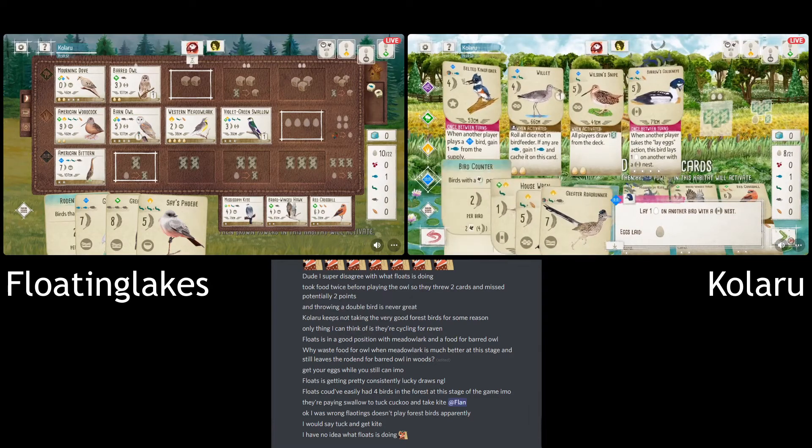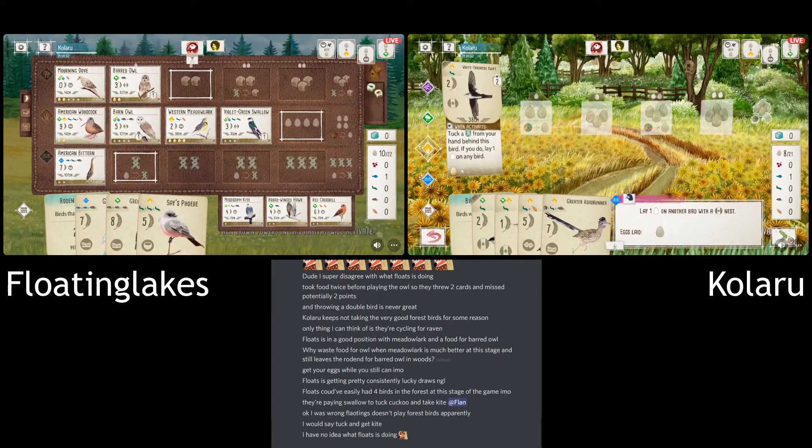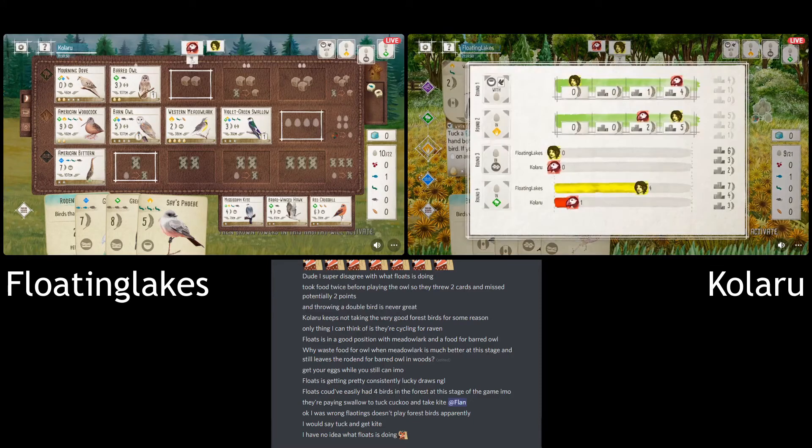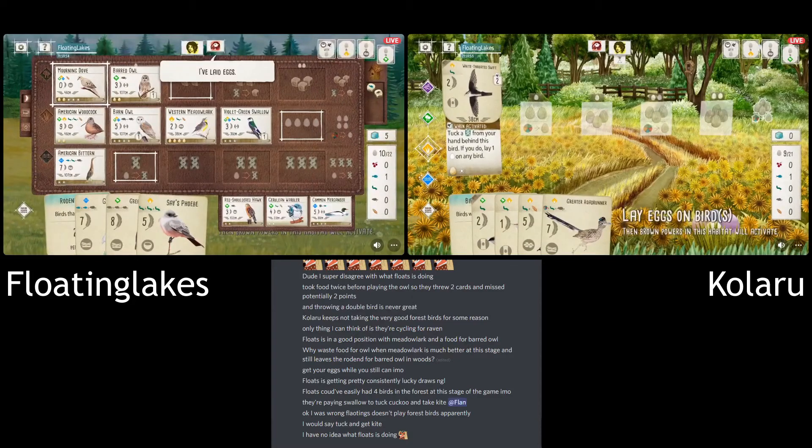And the Star Nest — yeah, the Star Nest is so helpful because it works with the Meadowlark for the ground nest, but you can also use the Golden Eye to lay eggs there as well. Very strong. More Rodent — yeah, it just keeps showing up and begging Floating.